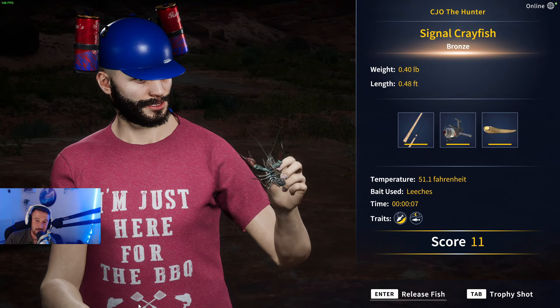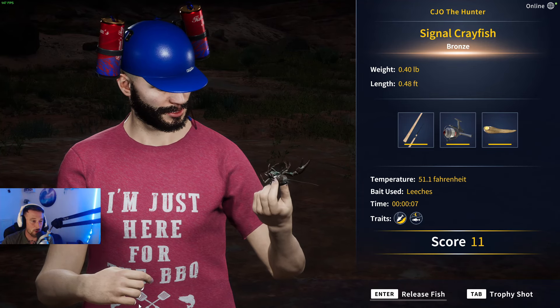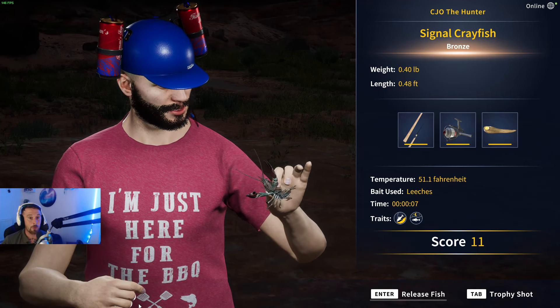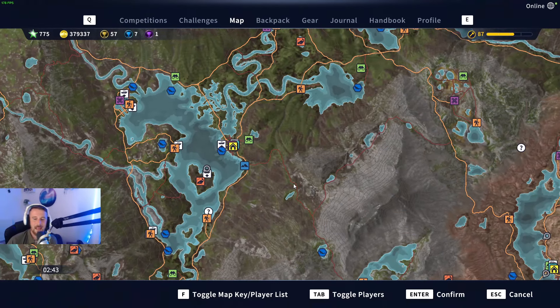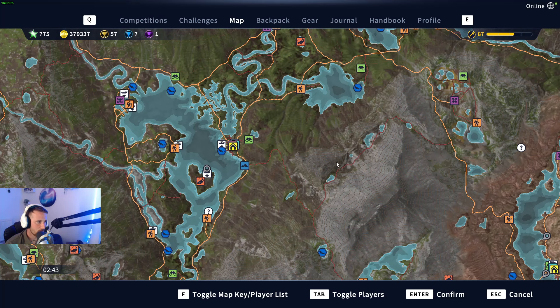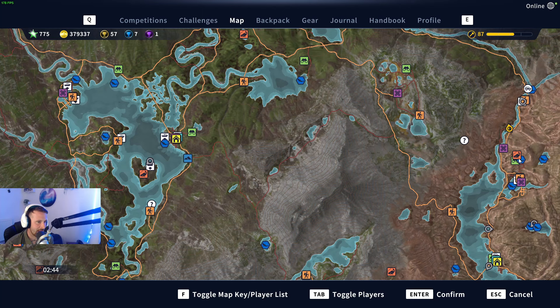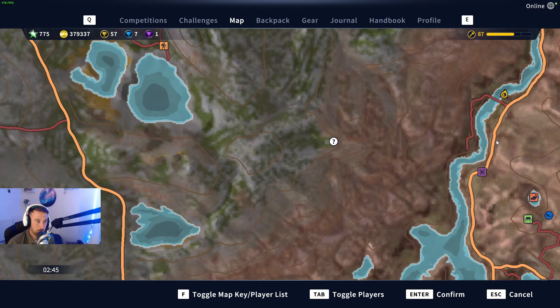We're ending on a 0.40 bronze signal crayfish. It's a fantastic addition to the game and I like the fact that hook sizes don't restrict catching them - though there is a hook size for diamond only. Now let's show the spot. As always, reference the starter outpost - it's here. Go far east of the map to the desert area. Zoom in and you can see the railway point of interest. Go to that point of interest, run up the road until you come to a bridge - it's just in that area around that bridge where the diamond location for the signal crayfish is.